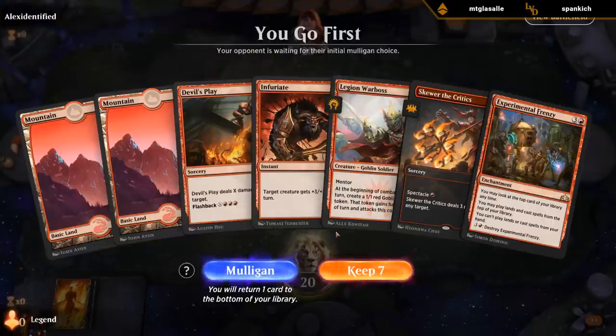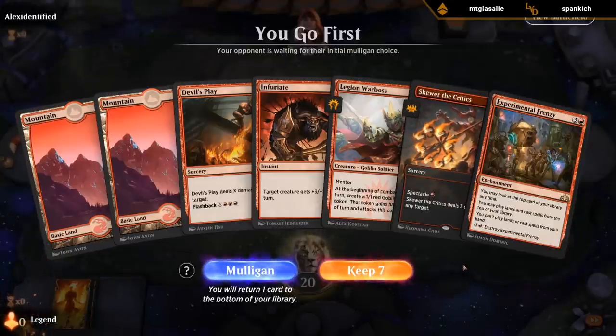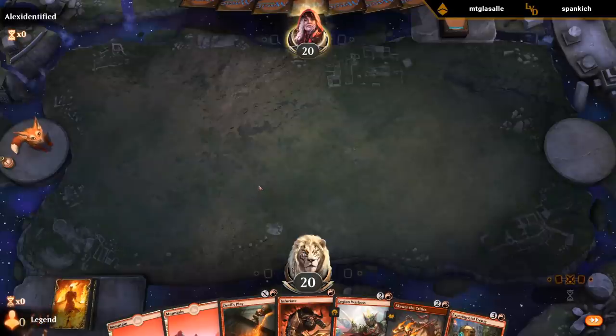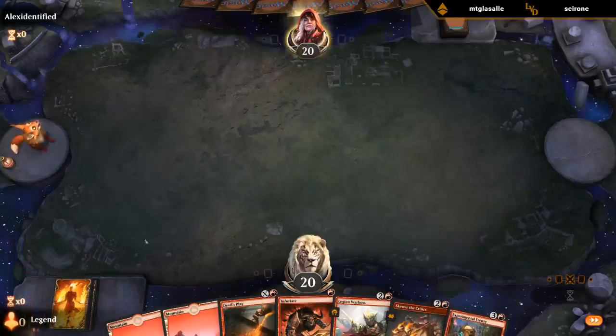This hand relies very heavily on Warboss surviving and drawing a third land. But once I find land four, we've got Frenzy to keep things going. It's definitely not an amazing hand, but we're on the play. If I draw cheap creatures it's fine, if I draw lands it's fine. I could consider casting Devil's Play for zero, just to put it in the graveyard for when I cast Frenzy so I still have access to it.